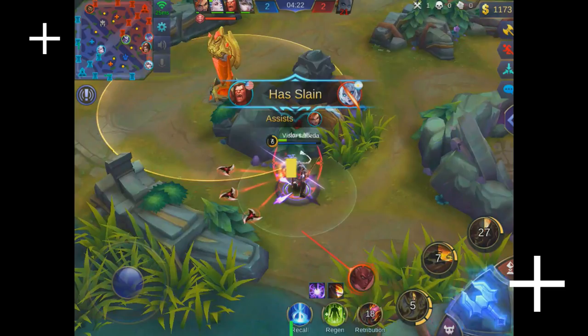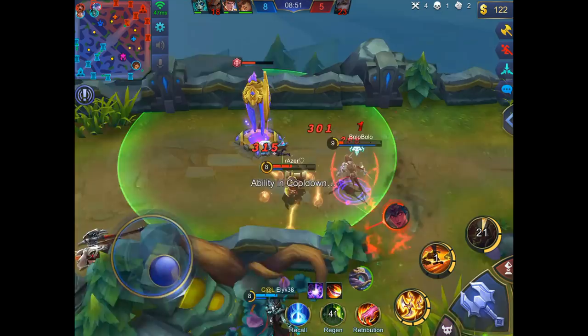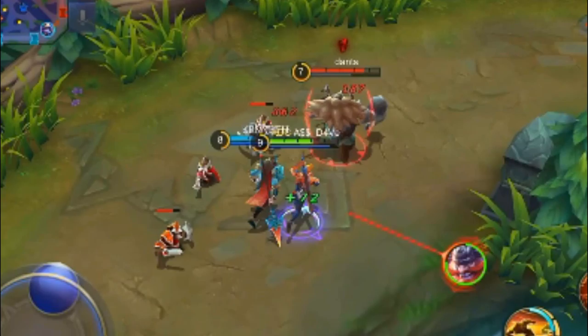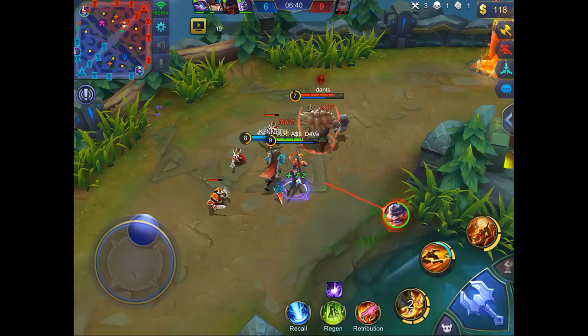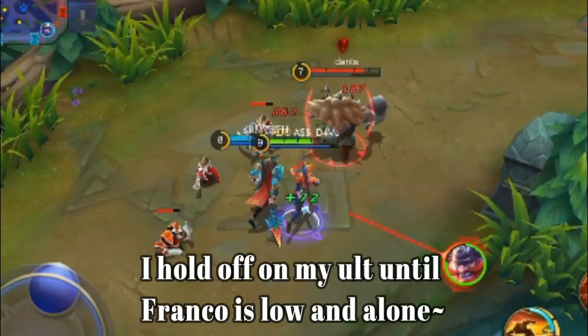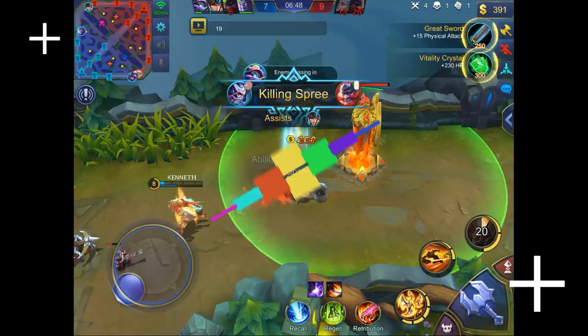In early game, the majority of your damage comes from your first ability — but only if you hit all 3 shurikens onto the same target. Positioning your second ability to hit onto a fleeing enemy is extremely crucial to gank success. If you're ganking an enemy in the middle of his wave, do not initiate with your ultimate. Dash in with your second ability, make sure you hit the enemy, then add your first ability and auto attack. Keep doing that until the person is ready to flee, or if you're low, just lead them away from the wave.